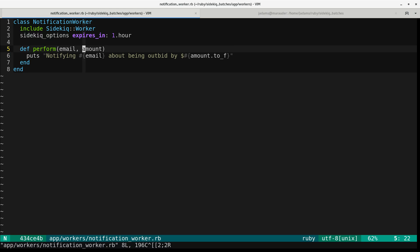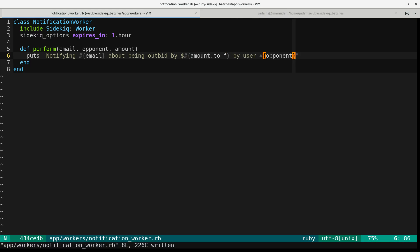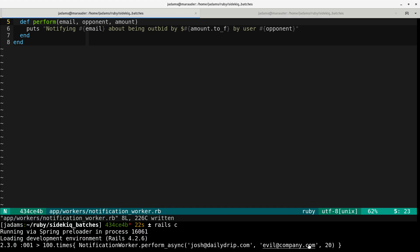And because sometimes bad things happen, we will make that the second argument. So this is awful — this used to be an amount, now it's opponent. It's a completely different type of thing. And we'll add some jobs — so evilatcompany.com outbid me by $20.